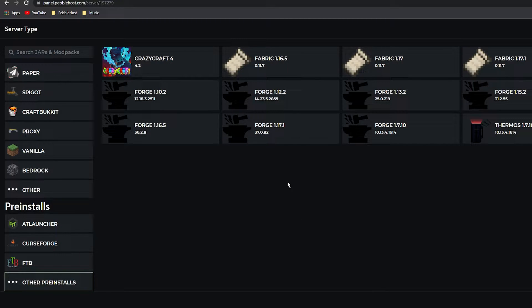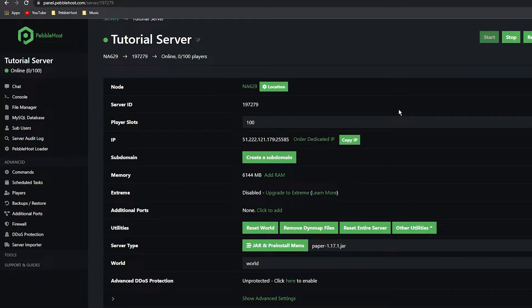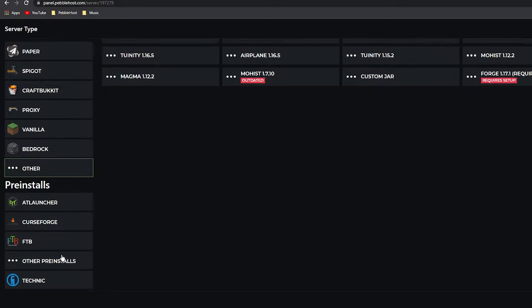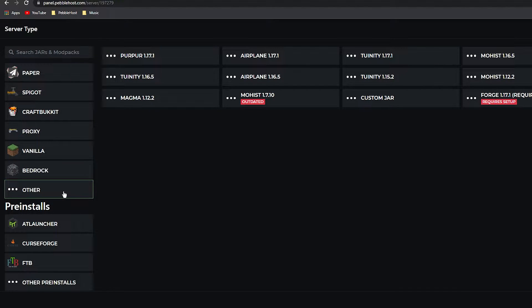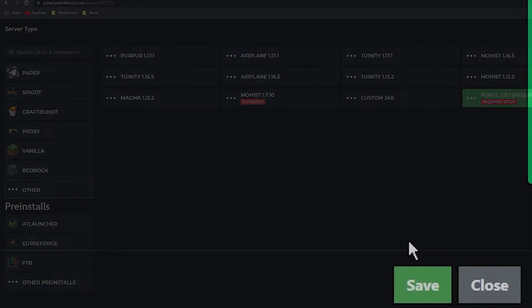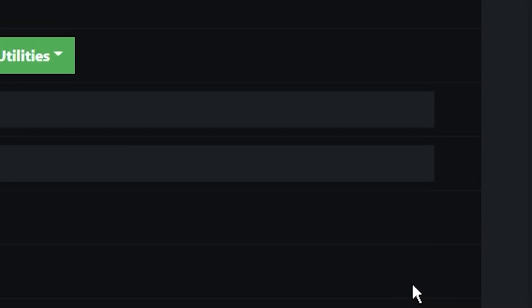If you do not have this, we will have to do it manually, which I'm going to show you today. If you want to install 1.17.1, you have to go to the JAR and pre-install menu and go to 'Other' — make sure you don't click 'Other Pre-installs', make sure it's just 'Other'. You then want to go over to Forge 1.17.1 (in brackets it says 'requires setup'), click on it, and then click Save at the bottom right.